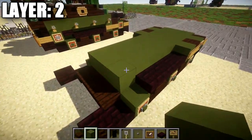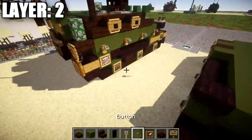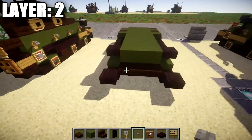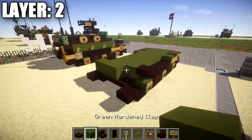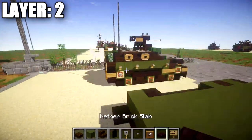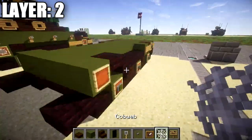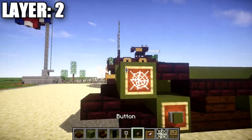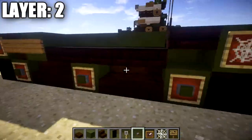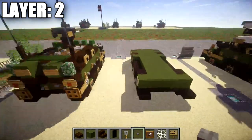Once done, place down a narrow row of three green stained clay going back, followed by a nether brick top slab on both sides. Then place down a row of five green stained clay all the way across. Place an item frame on both ends with a cobweb in the item frame on both sides for the sprocket wheel, then a stone button on the green stained clay block to complete the look for the wheel.